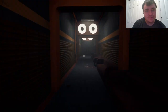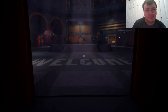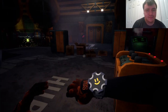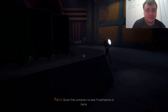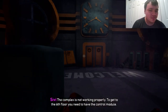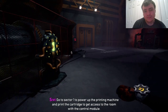The hub, okay. Hello, my name is Seavey — how can I help you? Hi Seavey! Scan the complex to see if someone is here. I am detecting some activity on the sixth floor. We're being helped by an AI — that's really cool. The complex is not working properly. To get to the sixth floor, you need the control module. Go to sector one to power up the printing machine and print the cartridge to get access to the room with the control module.